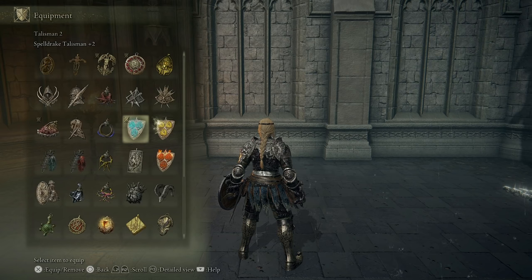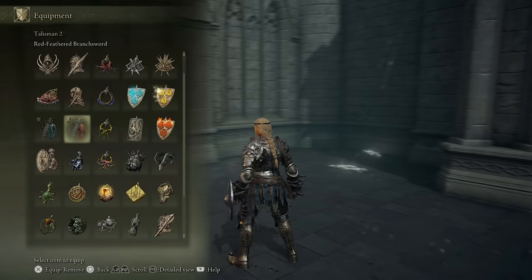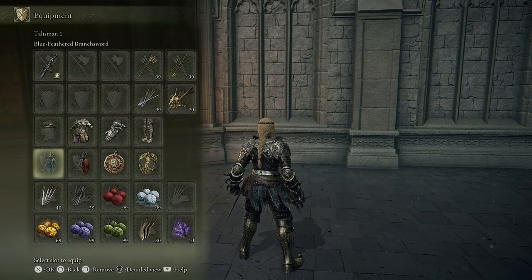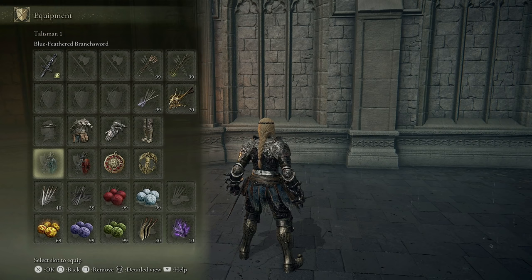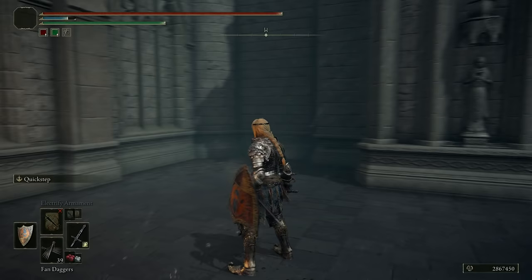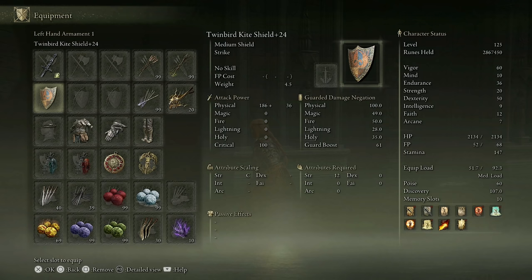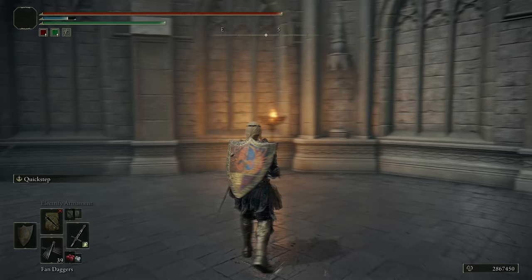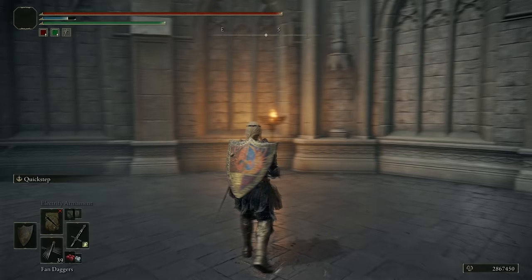As soon as you're low HP, there is absolutely no question that the Red Feathered and Blue Feathered Branch Swords — the Red and Blue Tearstone rings — are a must. You always want to use these two rings when you're low HP. The Blue Feathered Branch Sword in particular has some pretty crazy defense at low HP. It also stacks with the Twin Bird Kite Shield, which gives extra defense and offense at low HP, so it's not a bad idea to pull that shield out once you're low.